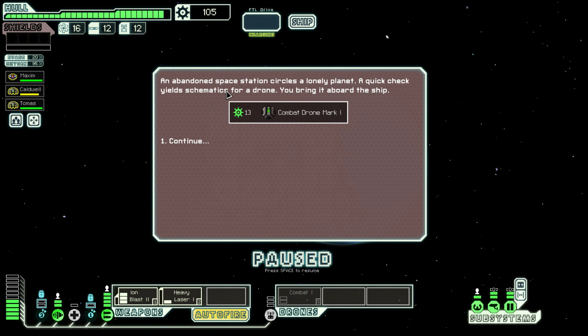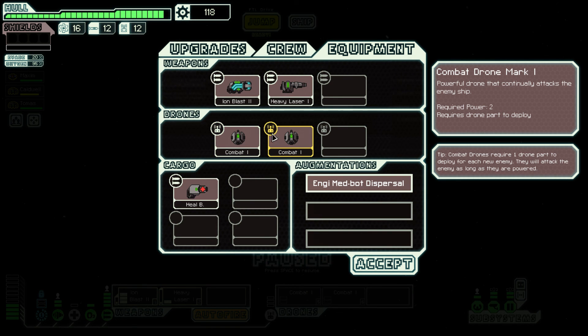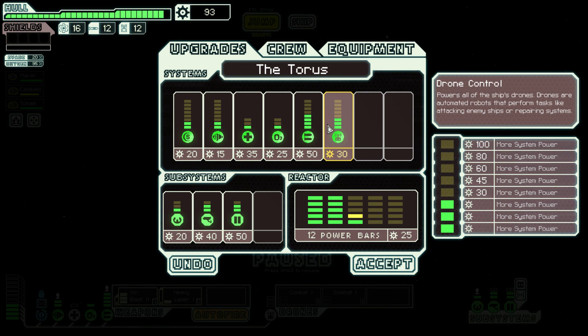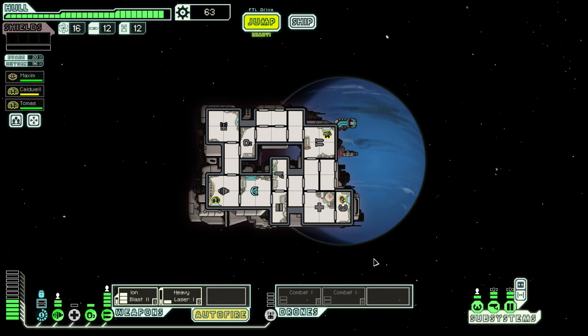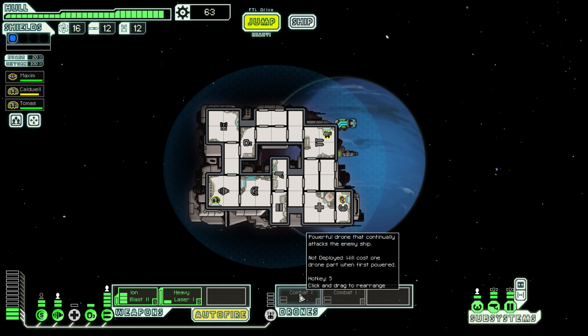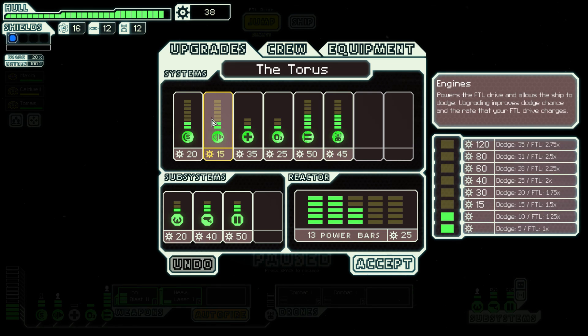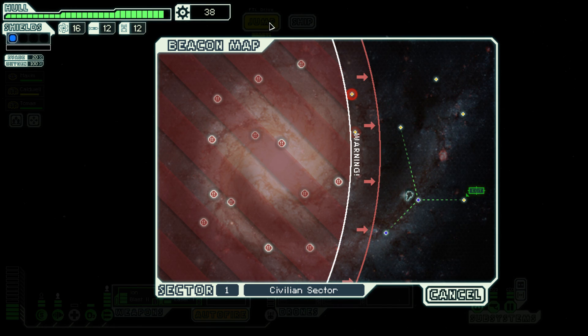I really do like the shape of this ship. An abandoned space station yields schematics for a drone — I think it's the exact same kind of drone we already have. Let's stick a power bar in, add the drone slot, and click accept. Now we've got the ability to instantly power up two drones and do a ton of damage. One more power bar — that puts us in a good position. The next thing we're going for is definitely the shield, because it's not really up to scratch.